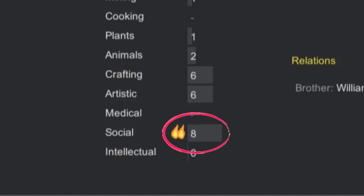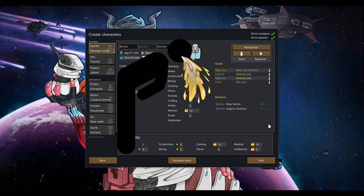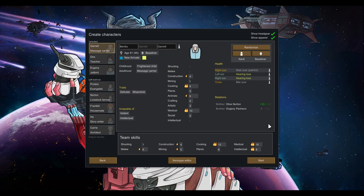Social often gets overlooked, but this is how you're going to convert prisoners into members of your own colony — and that's a really easy way to gain new colonists. So try to find someone with a semi-decent social skill starting out. Cooking — higher the better. Make sure you've got a decent chef on board when that ship crashes. Higher cooking skill means less chance of food poisoning. Food poisoning is bad — it makes everyone slow and miserable and caked in vomit.